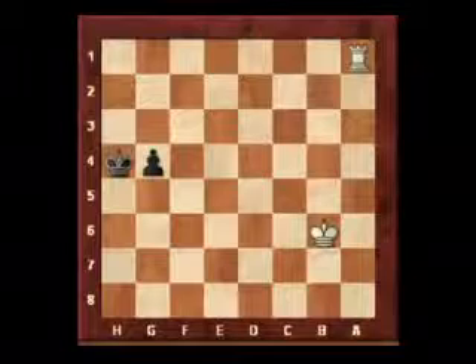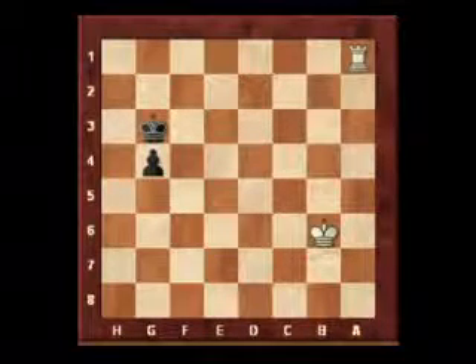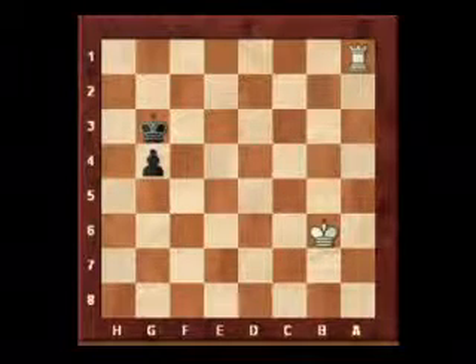The correct move here for black is to play king g3. You could play g3 first with the pawn and then move the king across, but it's better to play king g3 because it applies the correct technique first.